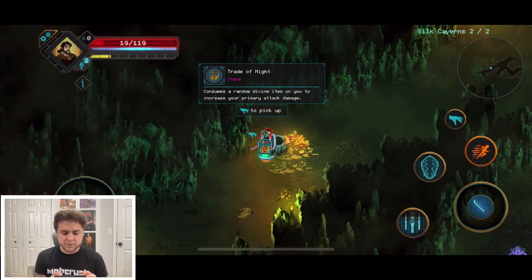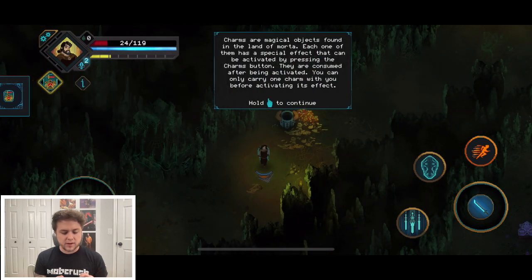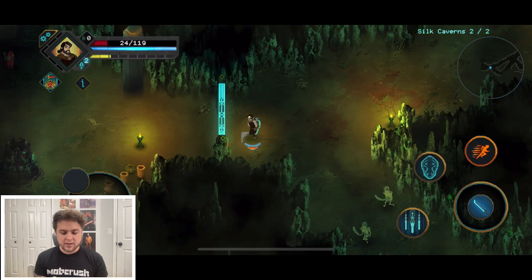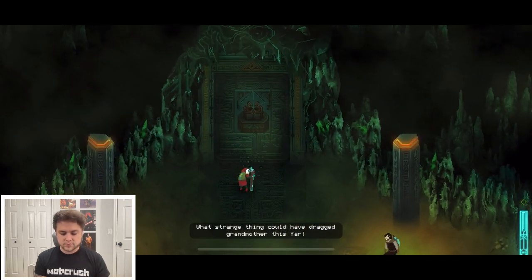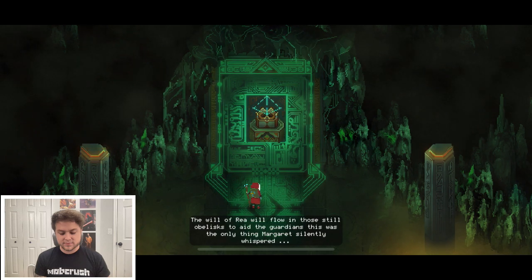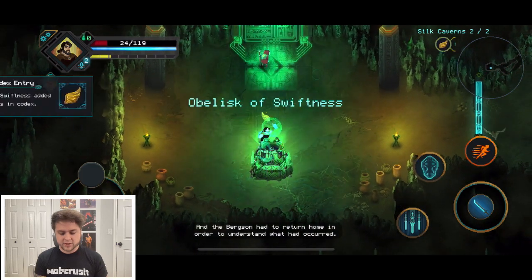'Trade of Might: consumes a random divine item on you to increase your primary stat.' Charms are magical objects. We collect all the gold. We encounter strange things in the environment. The narrator mentions Margaret was dragged this far and obelisks were placed to aid the guardians — the only things Margaret could find. The Bergsons need to return home to understand what has occurred.